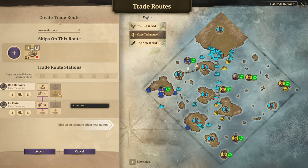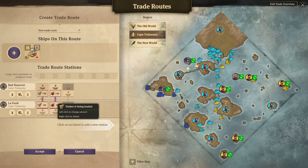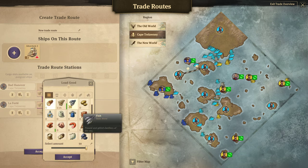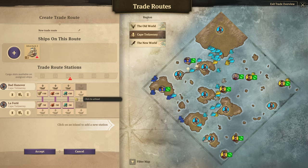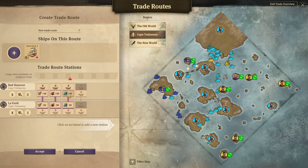Let's say you also want to send over some bricks to La Ferte from Bat Hanover — we're still good, using two cargo slots. These icons right here are the actual cargo slots in your ship. As you can see, the schooner has two. Well, let's say I need to send zinc or copper over too. Now I have a problem — I can't do this because I cannot carry more than two items from Bat Hanover to La Ferte. I'm going to have to either upgrade to a clipper, build another schooner, or use a charter route to start taking more goods.